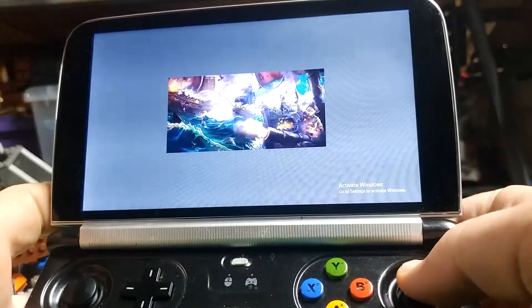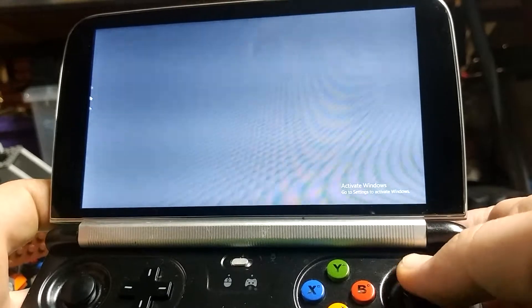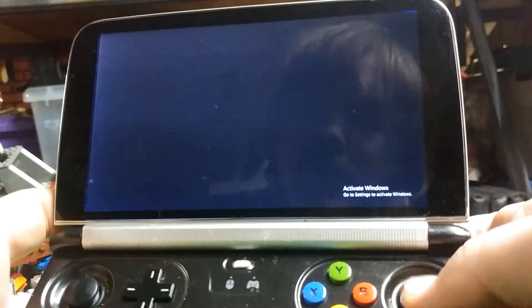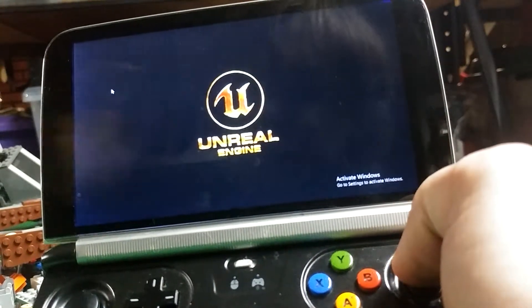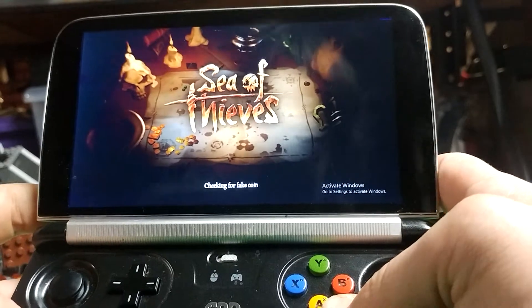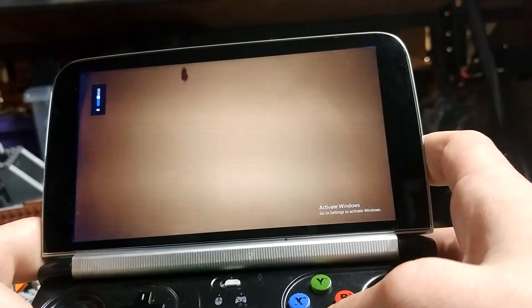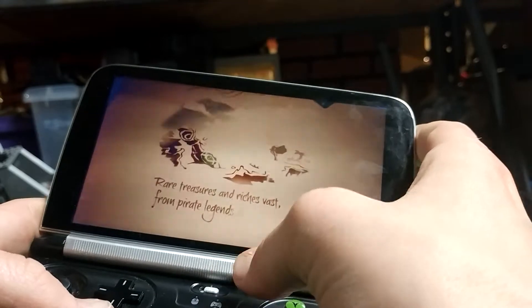We're playing Sea of Thieves. TTP set at 12 watts, undervolted to minus 60 as usual. Don't expect me to do too much. Strangely enough, despite liking pirate games like Assassin's Creed 4, I don't particularly enjoy this game, so I'll just do a quick run-through of sailing around and stuff just to show how it runs.